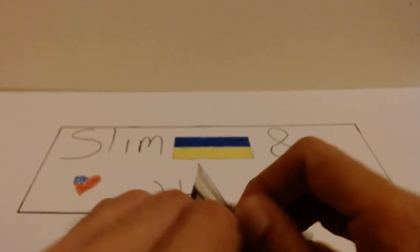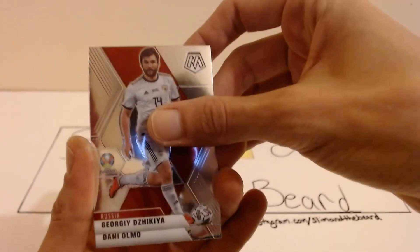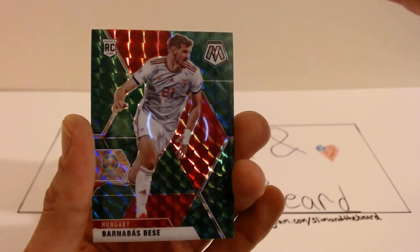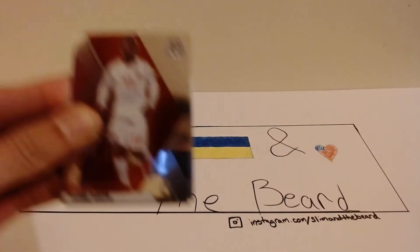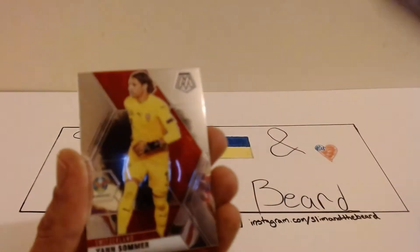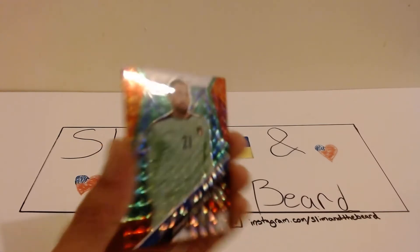Four packs left. Danny Olmo — nice rookie as well. Riddle Baku, a green rookie, and Barnaby Boss. Then we have Sisto, a Krasovsky rookie card, Dejan Somer, a third green, and Juan Luigi Donnarumma.